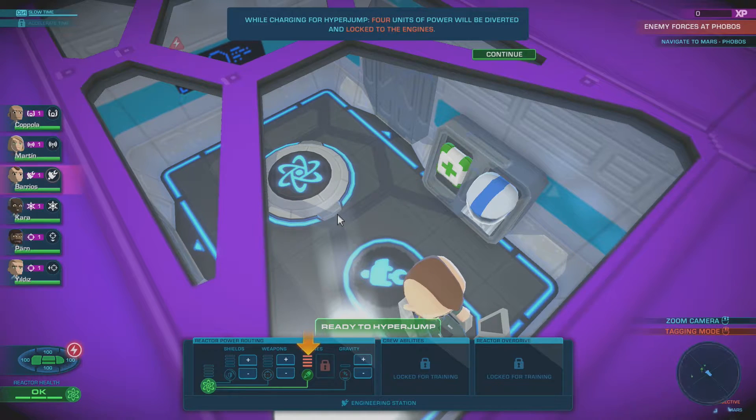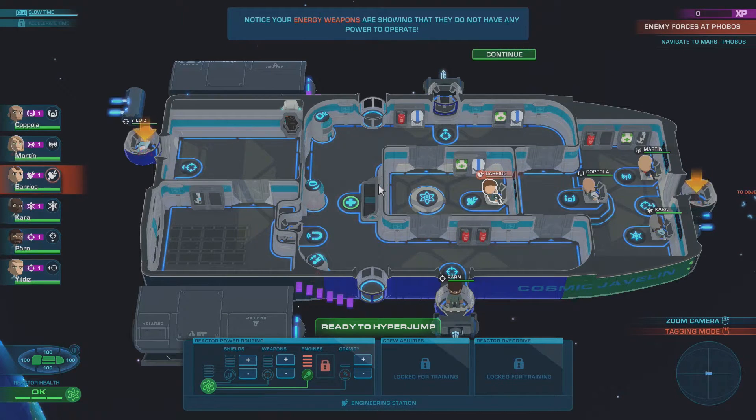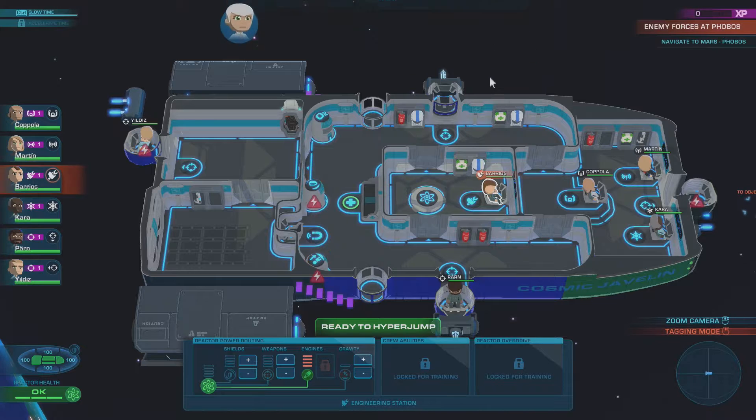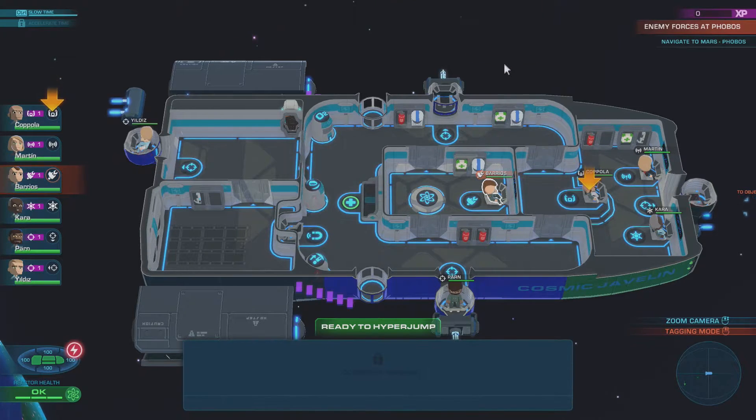While charging for hyperjump, four units of power will be diverted and locked to the engines. Until it is upgraded, the reactor has only four units of power, so currently all your reactor power is being used to charge for hyperjump. Notice your energy weapons are showing that they do not have any power to operate. Gravity generator and shield recharge are also without power. After you complete your hyperjump, reactor output will be returned to the previously set balance and everything will be operational again.